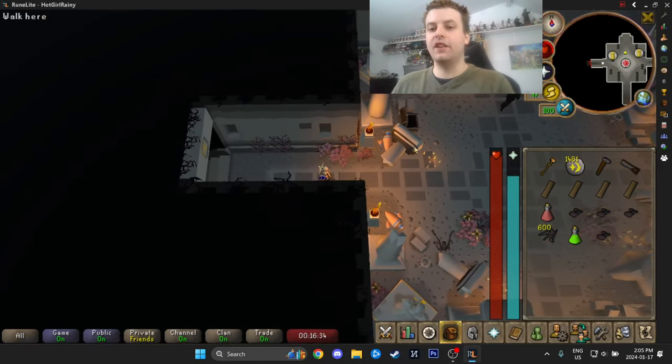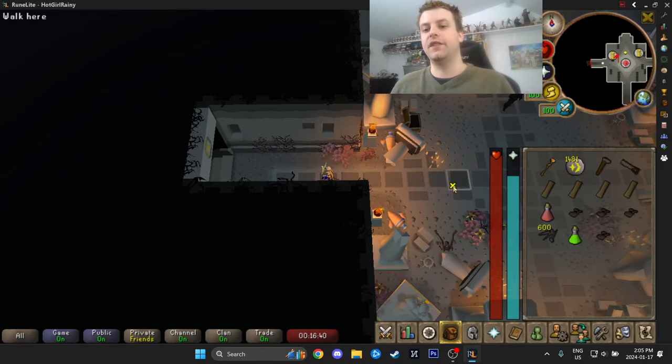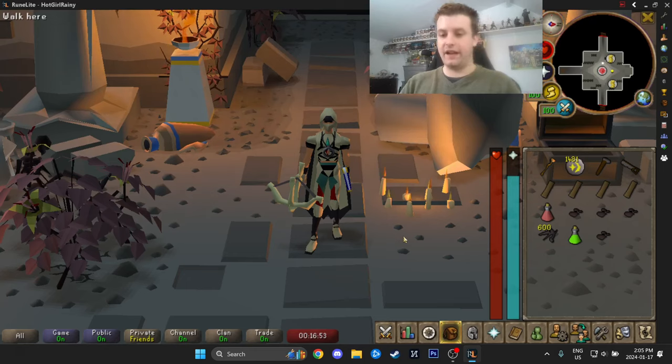That's how you do Hallowed Sepulchre floors one to three. I will probably make a guide for floor four and then floor five — though I hope not because I don't want to put myself through getting 92 agility. Thanks so much for watching and I'll see you next time.